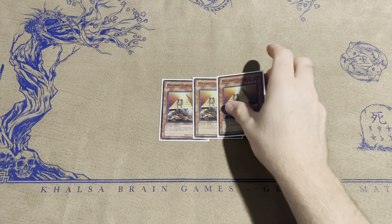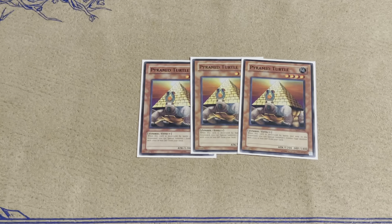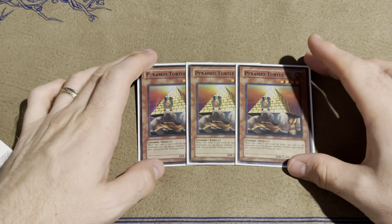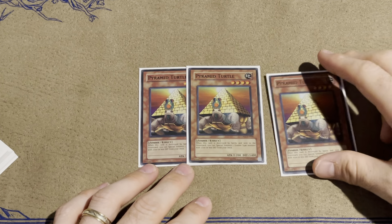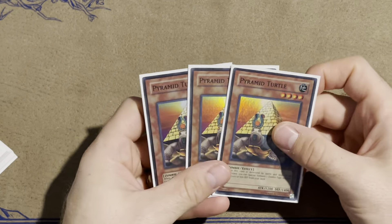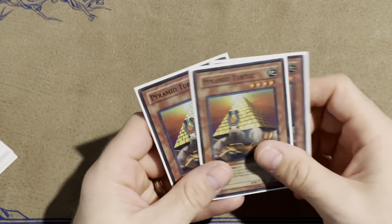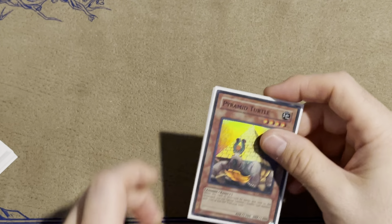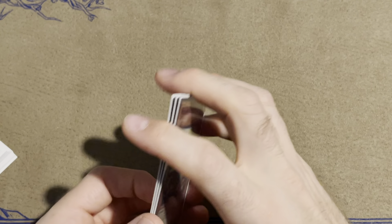Starting off, three Pyramid Turtles. This is an incredible card — probably the best recruiter in the entire game. You want them out as quickly as you can. You want to attack into your opponent's monster with them. You don't want to set it and hope they attack into it because it could get Noblemen'd. Generally you just want to get your Vampire Lord out as quick as possible, or really anything else.